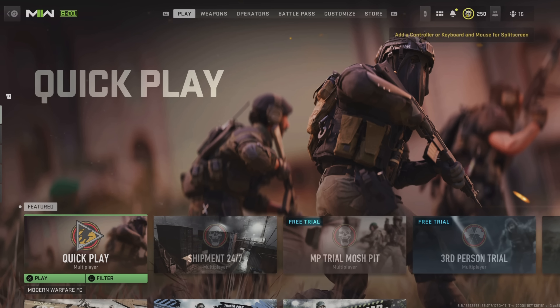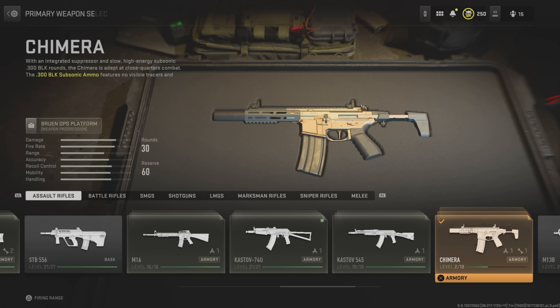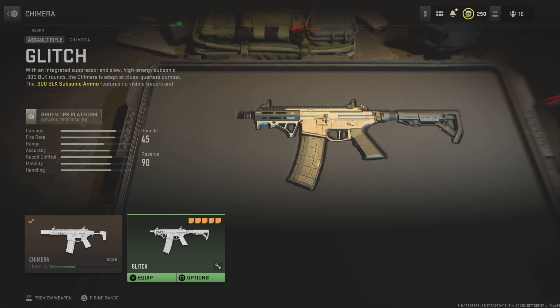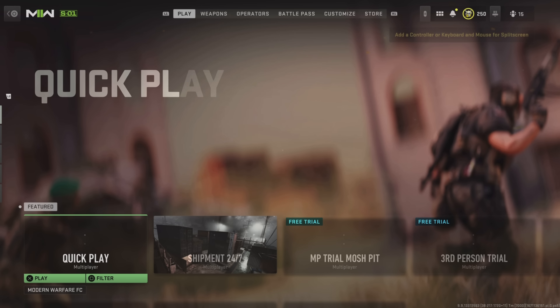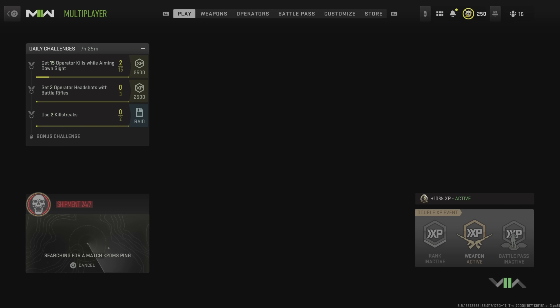Save it as a custom mod and then back out and go to your normal class setups. Click on the weapon and as you can see, my custom mod is now saved with all of the attachments on, and when you load into a game the attachments will still be on.